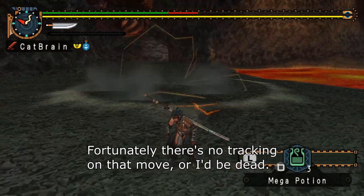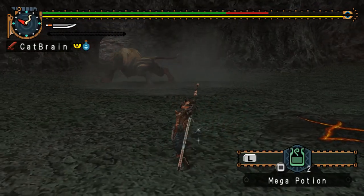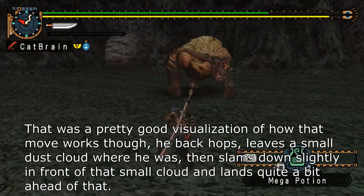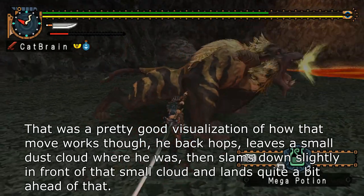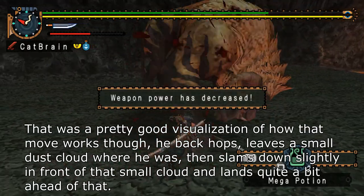Unfortunately, there's no tracking on that move or I'd be dead. That was a pretty good visualization of how that move works though. He back hops, leaves a small dust cloud where he was, then slams down slightly in front of that small cloud, and then lands quite a bit ahead of that.